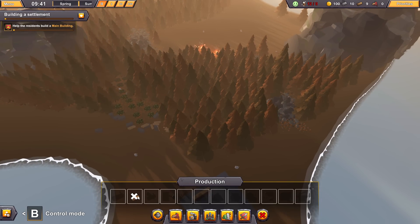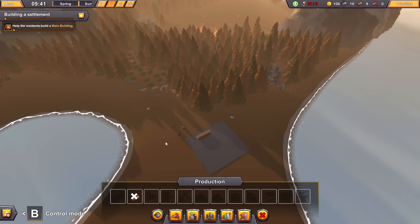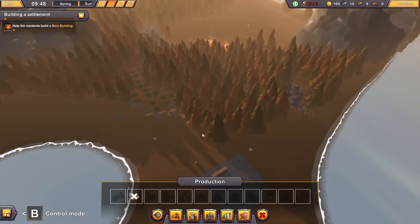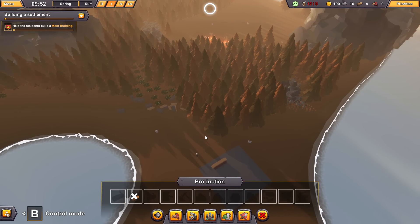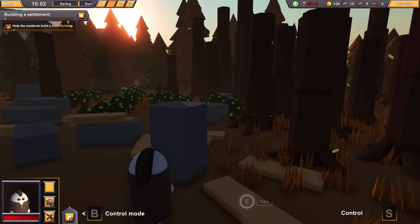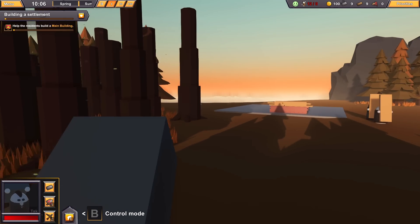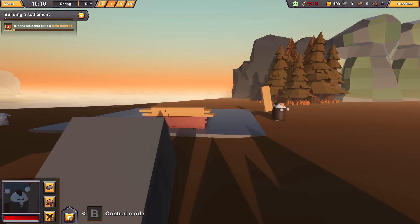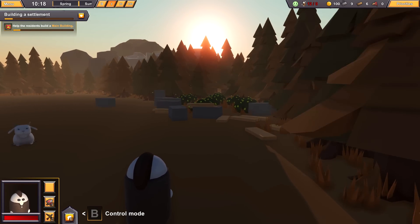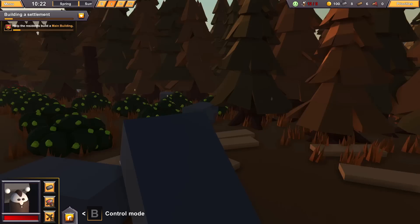We're going to have to extricate them from this situation. We don't have production commands yet until the building's done. This might be all on us right here — we may have to do this single-handedly because they can't get over here. All right, I'm going to grab this big rock right here and bring it on over to the castle. Let's do it. King in the castle.